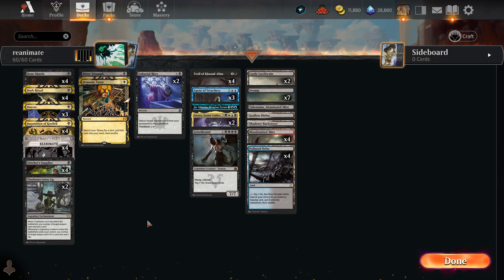This hand is promising — I could Supplier into a Reanimate. If I could draw a Dark Ritual that'd be pretty sweet here too. Ritual right on top, give it to me! In any case I still just go Supplier here. There's the ritual, it's just a card away. Next turn we can Supplier and Reanimate — hopefully we just hit something with the Supplier.